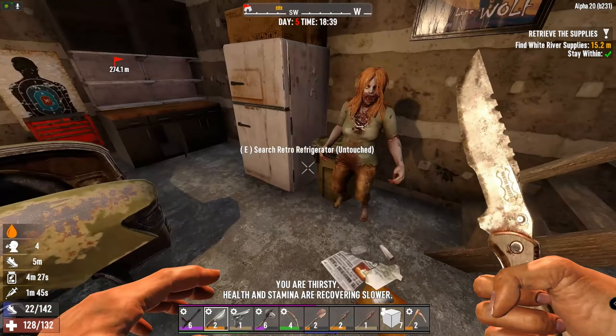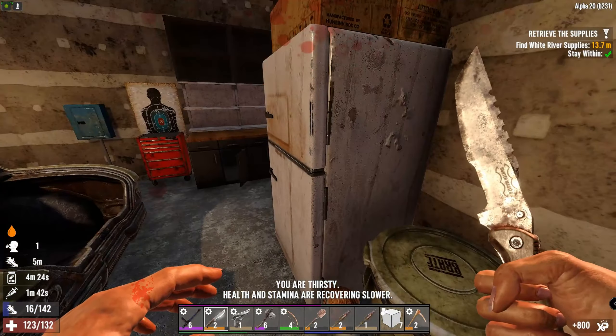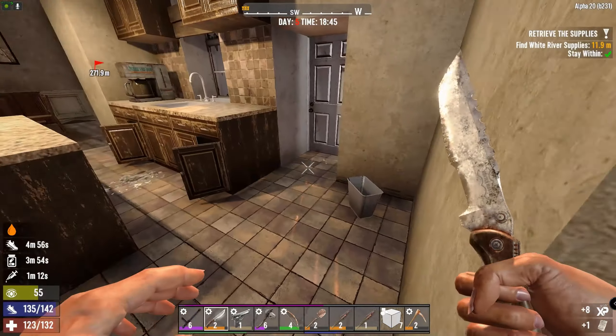Oh sugar, I forgot there's a zombie in the loft - the idiot in the loft is now on the floor. Just a live woman. You cheeky little cow. Okay, let's try to be a little bit sneaky at least.